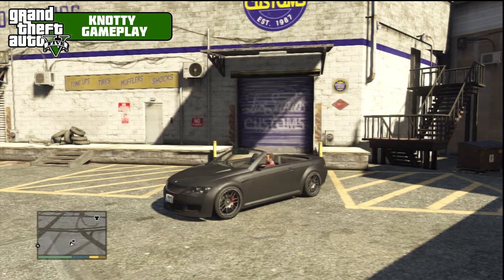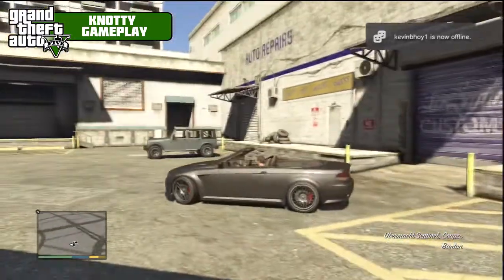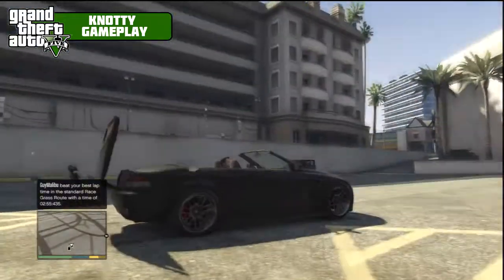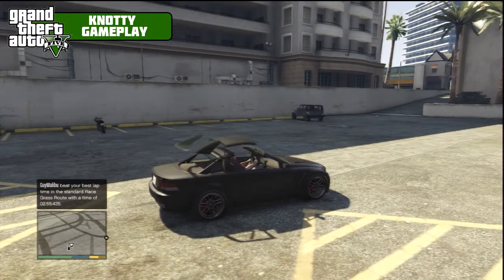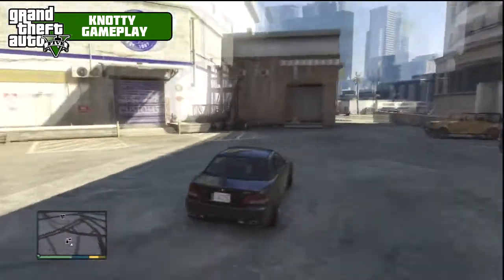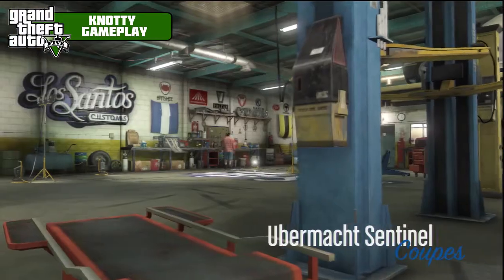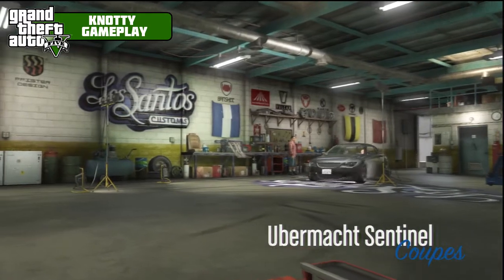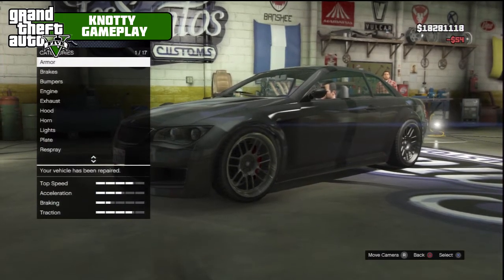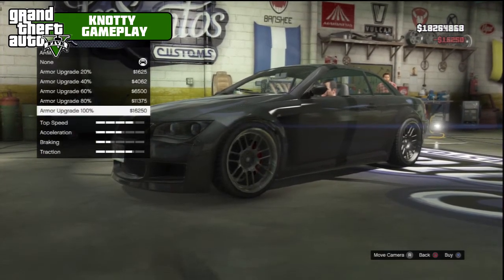What is up guys, welcome to another episode of Fully Modded. This car is the Ubermacht Sentinel coupe — this is obviously going to be one of the ones with the option to have the roof up or down. I think there are two options: you get a hard top and a soft top version. There aren't a lot of mods for this car — only 17 for this one. If you want to check out any of the previous episodes, all the links will be in the video description.